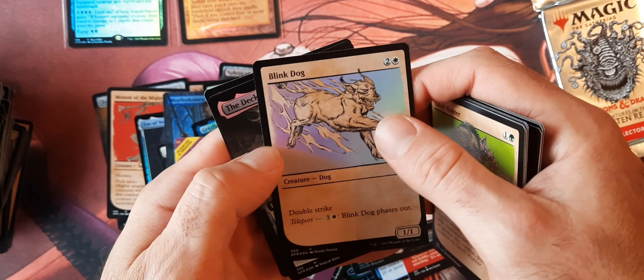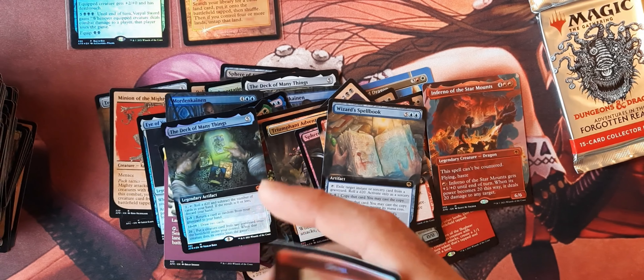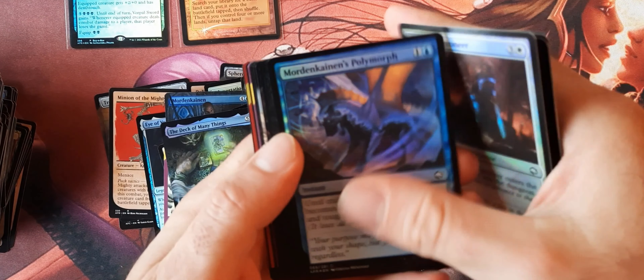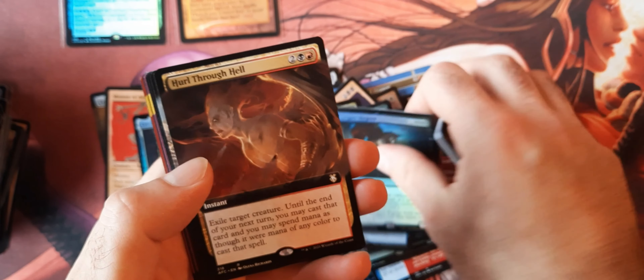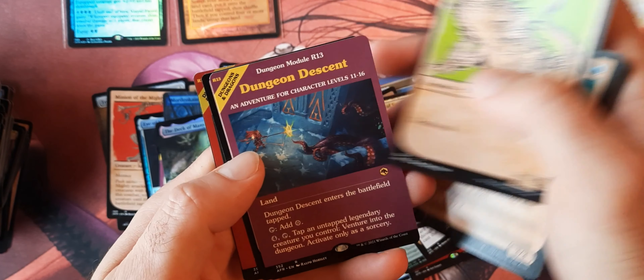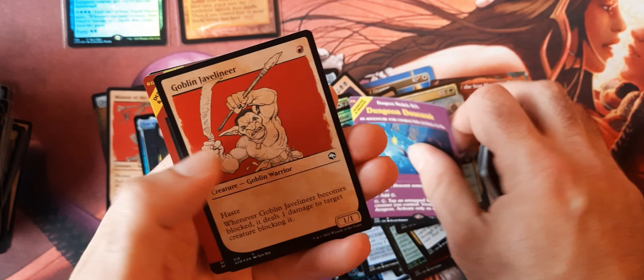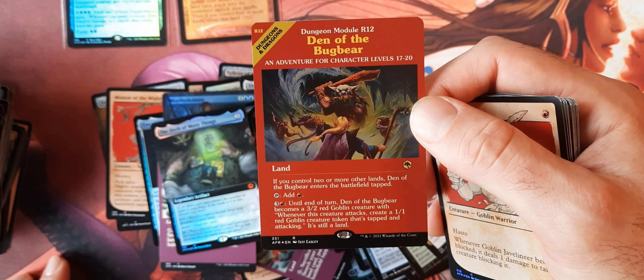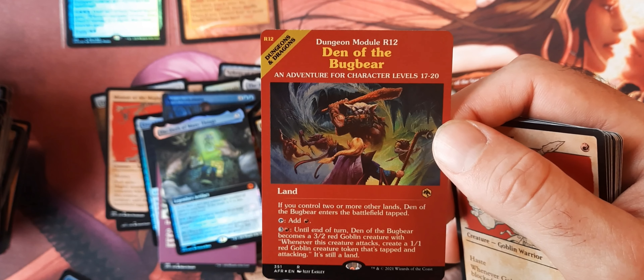Got an Evolving Wilds — just a common, but I'm feeling that artwork. And then Inferno of the Star Mounts — okay, so this is one of our mythic dragons here that we're looking for. And then we got another Deck of Many Things. Last pack. I should probably do a draft with this set — it's a good way to kind of dive in and learn what you're dealing with. Skeletal Swarming. Dungeon Descent. And then our last card is whatever the hell this thing is. We're definitely going to have more of this coming up — hopefully get these videos posted up soon.